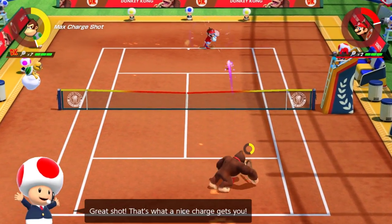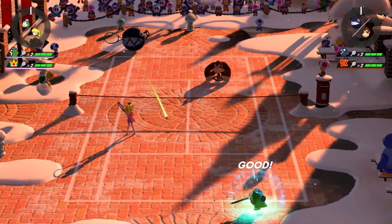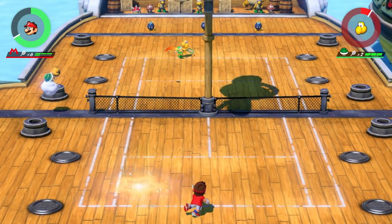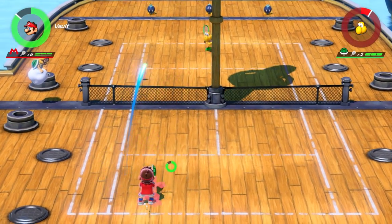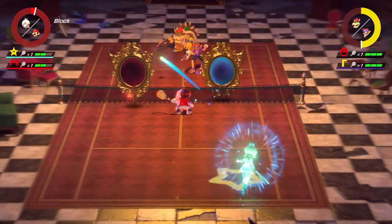The nuanced play on the court comes from the depth of some smart new mechanics. Each player in Mario Tennis Aces has an energy gauge that can be filled by performing charged-up strokes or risky trick shots. How you expel that energy has a substantial influence on the outcome of each point.